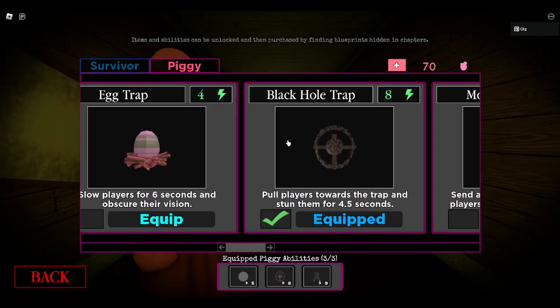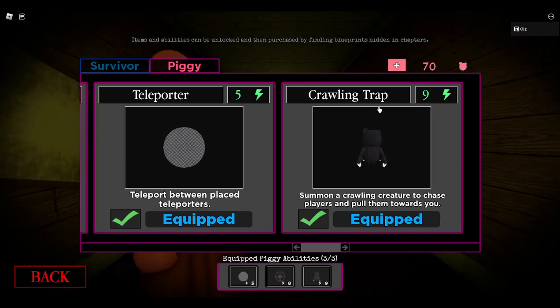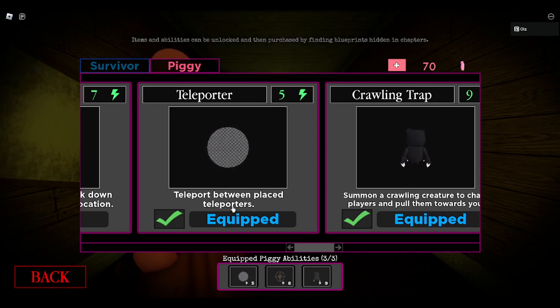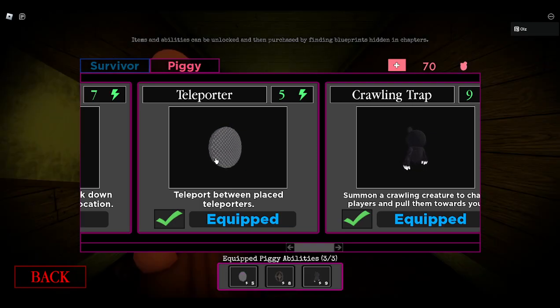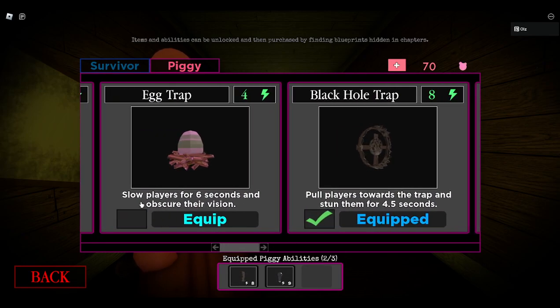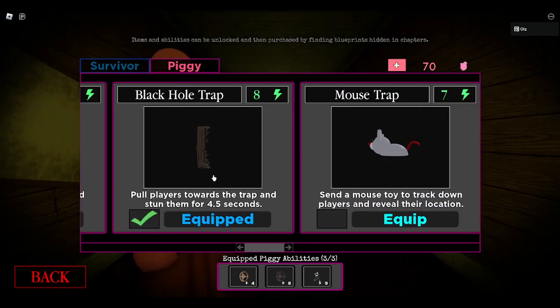Next on our list is the teleporter. I wouldn't call it a trap, necessarily, but it's here so I'll count it. Also we are counting the crawling trap — if you don't want to count it, ignore it in the list. But the teleporter — you teleport between placed teleporters, boom. But there's a giant pink and white thing that literally anyone can see. It takes forever to teleport there, there are effects when you're teleporting, it dims down, and you get stunned for a bit when you teleport. Terrible. Not the worst, but terrible. I wouldn't recommend having it.